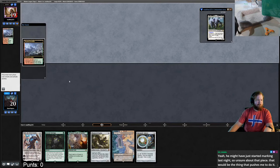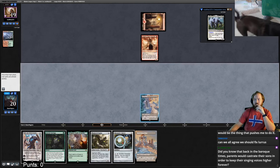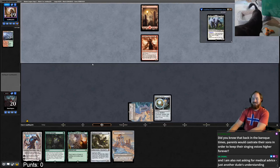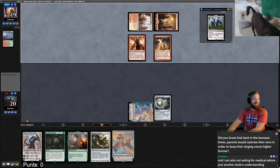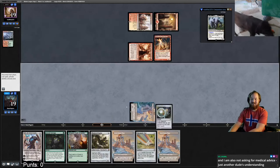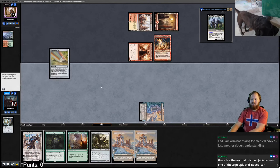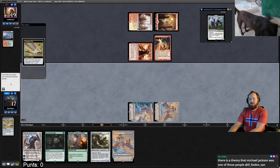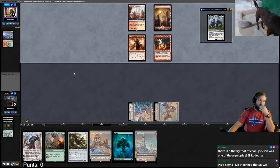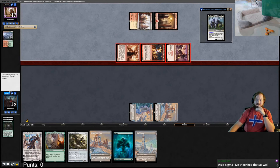I take two extra damage to play Chromatic Star because we need to get to Tron. Tower, please. Rest to the bottom. Opponent plays a Swiftspear and suspends a Rift Bolt, attacks for four — we take four, go to eleven. We draw Ugin.